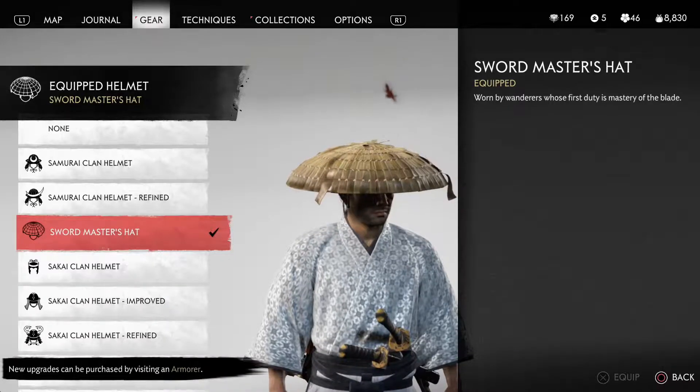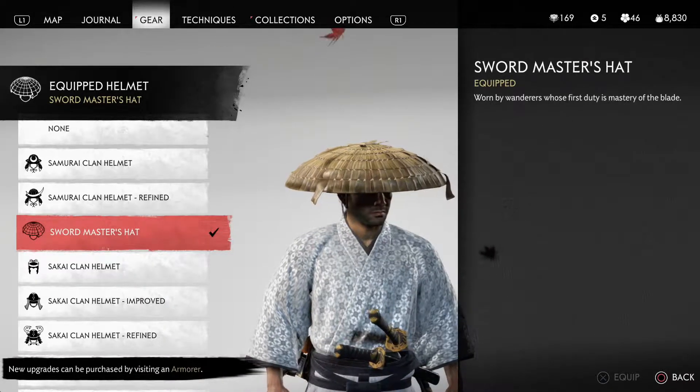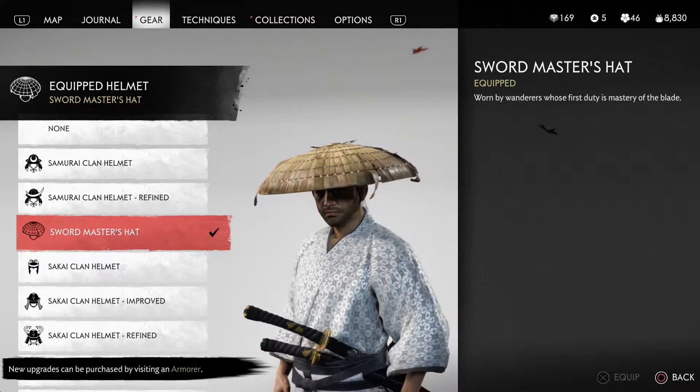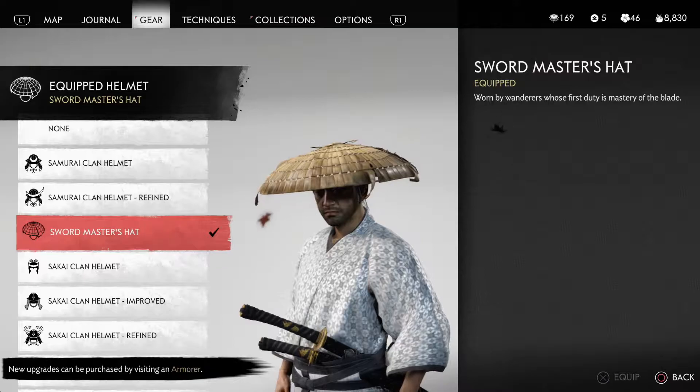Next, you will need his famous straw hat in this game. The best one I could find was Swordmaster's Hat. I can't remember how to get this hat — I think it might be from playing the main storyline — but any straw hat will do.